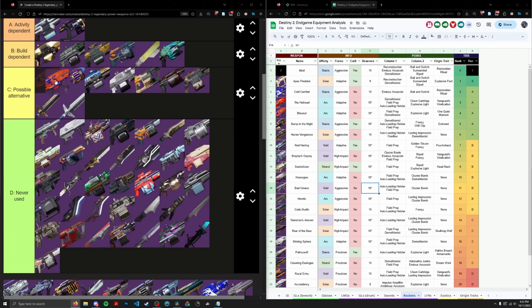Bump in the Night is probably the best Stasis GM rocket. Cold Comfort does get Bipod, but Bump having Demo, Frenzy, and Chill Clip for stunning Overloads is really nice. I'd honestly rather have Demo over Envious or no reload perk in the first column. Both are Aggressives, and Bump is craftable. Bump also has Extrovert, which is kind of nice. I don't know if I'd put it in activity dependent because it's certainly not good for damage, but I think it goes right next to Braytech Osprey.